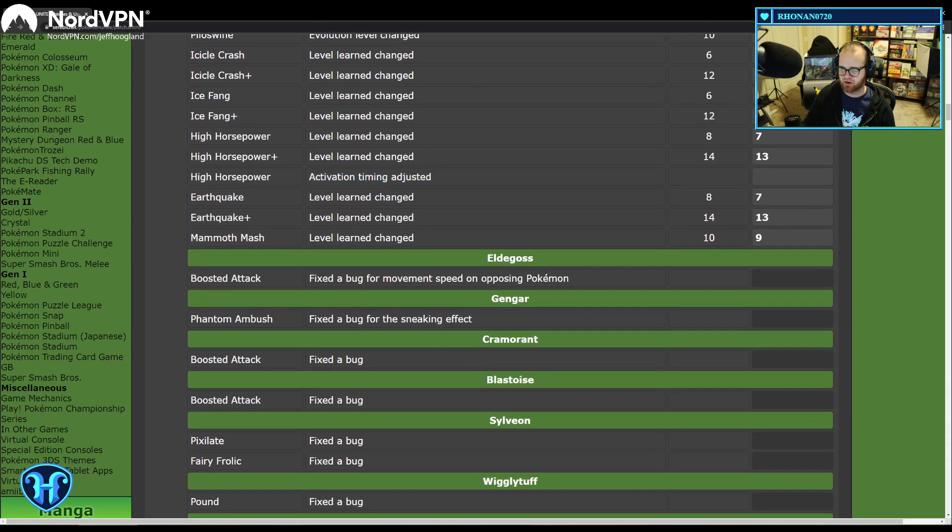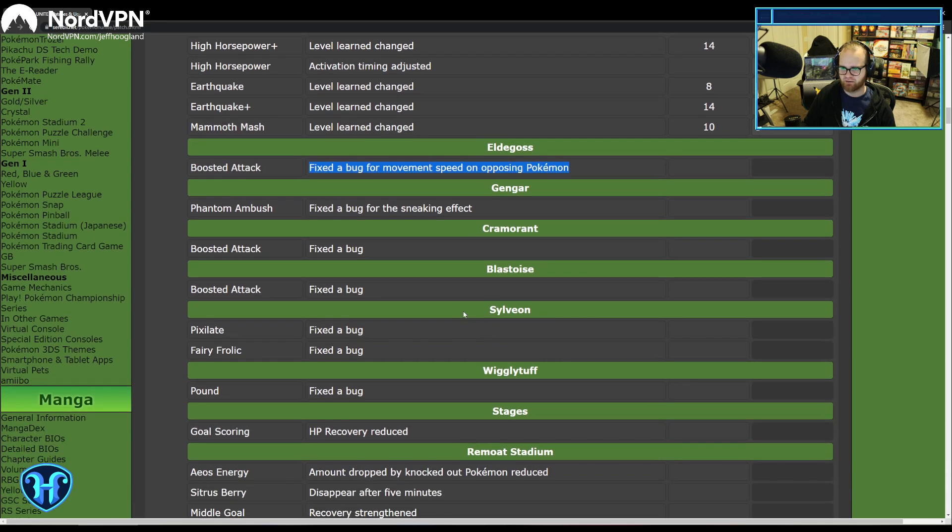Eldegoss had a bug fixed for movement speed on opposing Pokemon — this sounds like a nerf to Eldegoss since it was triggering when it shouldn't have been. There are also very generic bug fixes for Cramorant, Blastoise, Sylveon, and Wigglytuff.